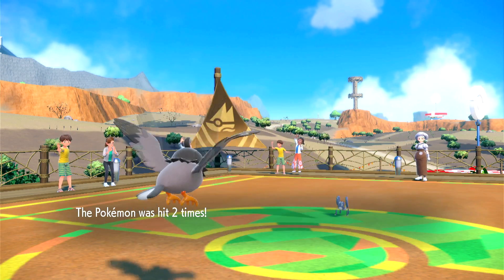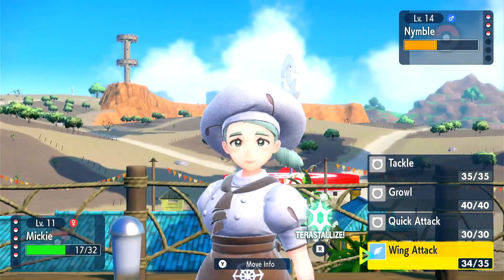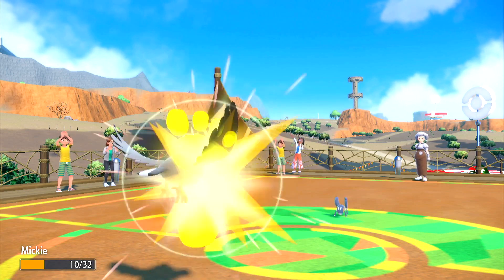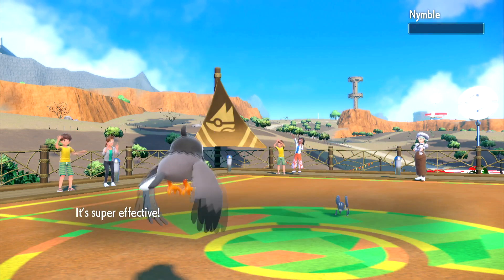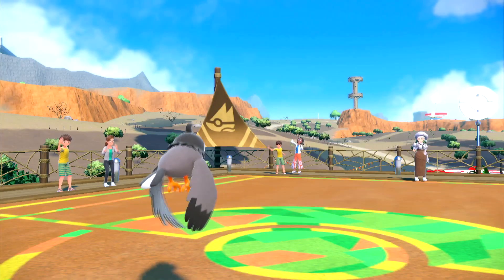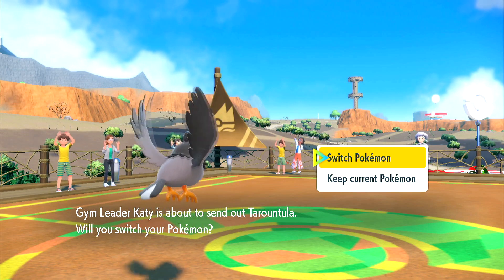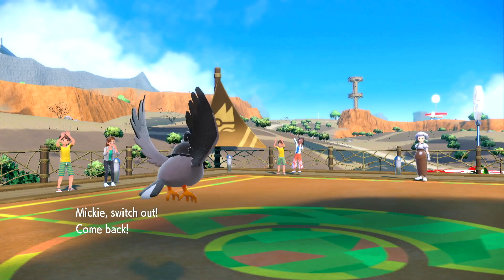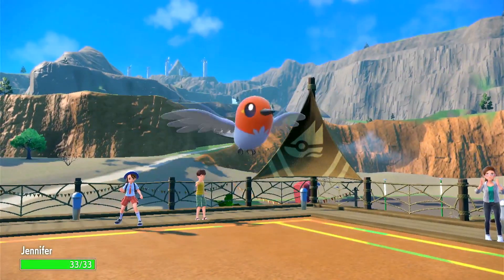We should be able to live another hit unless it's some crazy high roll or a crit — ooh, that was a crazy high roll, we still live though! Wing attack — well done Mickey, put in some work! We got 4 level ups. Next is Tarountula — I'm going to switch because I'm only on 3 HP. I'll go with Jennifer. Tarountula shouldn't be too tough — let's go Jennifer.